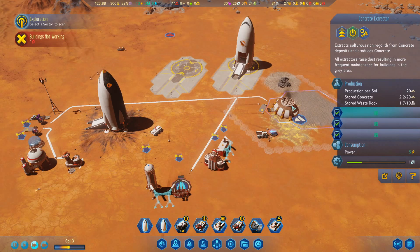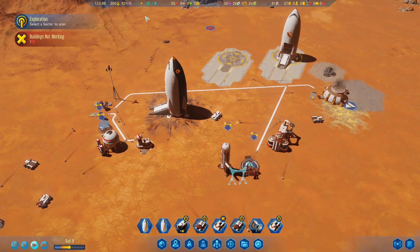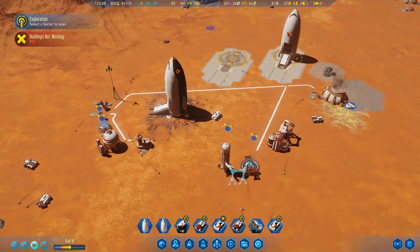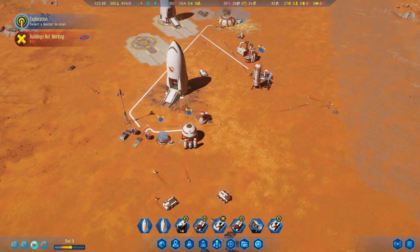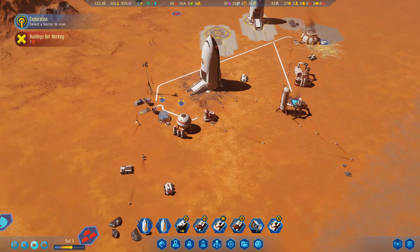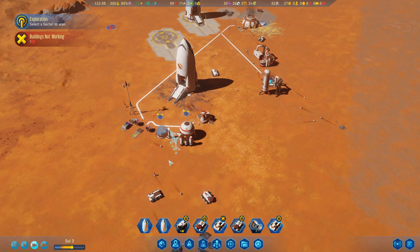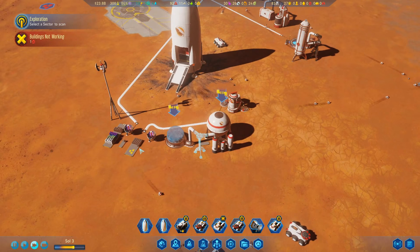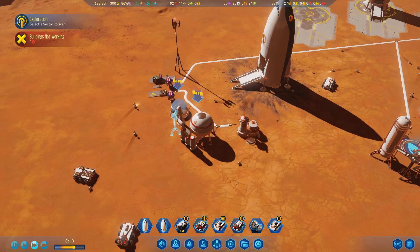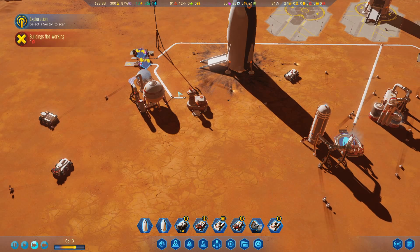Let's position the fuel refinery right next to the moisture evaporator and link them together when they're built. We'll link these together now with pipes. The way you know you've connected something is that there's a pipe going into each item. We'll do the water tower as well so we can start storing the water we're making. This is looking good - our ship on our new launch pad is up, we're producing concrete for our dome. We need 80 concrete which won't take long - we've got 82 metal already, and we're producing oxygen and soon will be producing water.